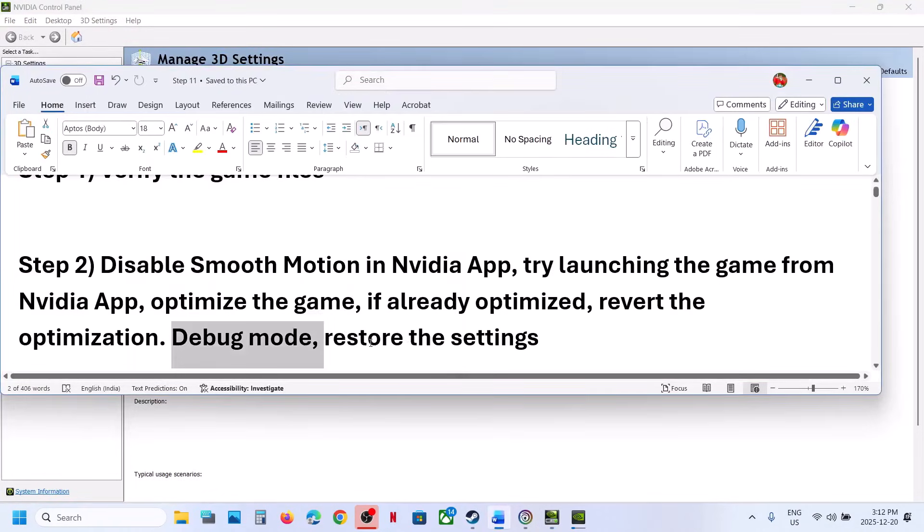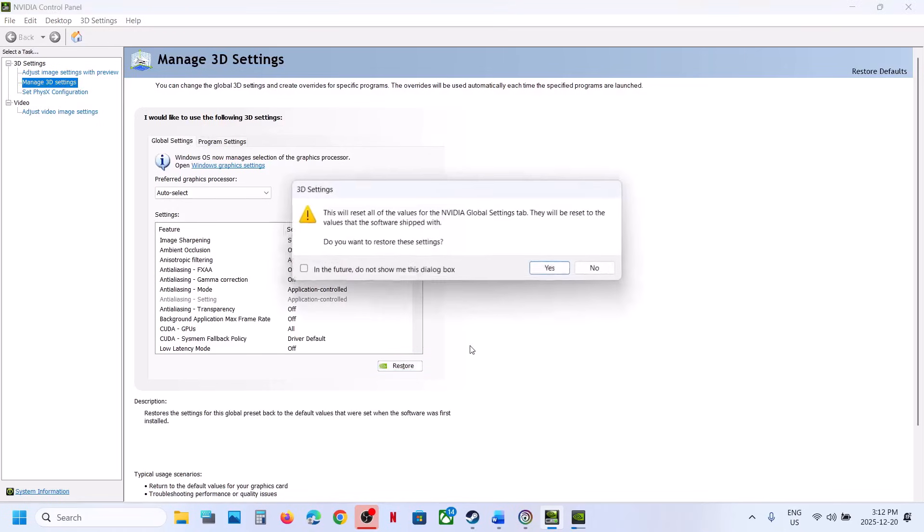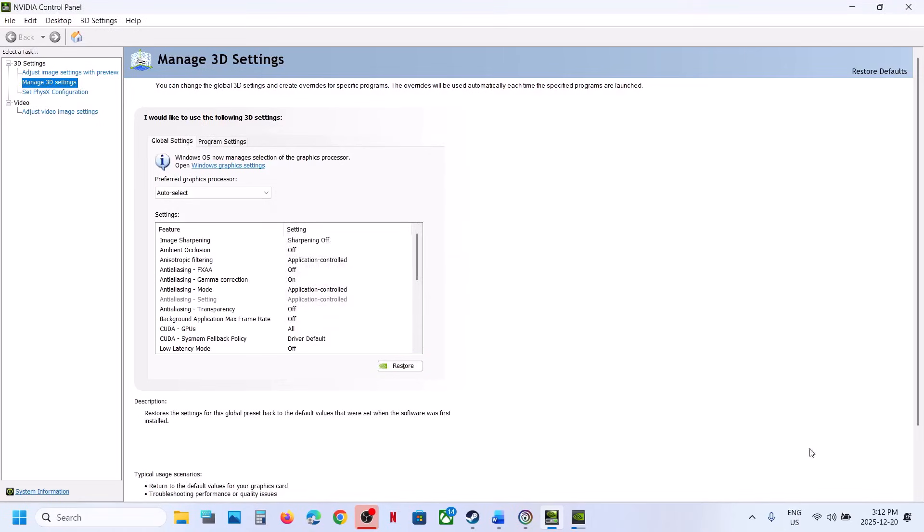The next step is to restore NVIDIA Control Panel settings. Go to Manage 3D Settings, then Global Settings, and click on Restore. Click Yes, and at the bottom right you will see the Apply option — hit Apply. Then relaunch the game and check if it's still not working.